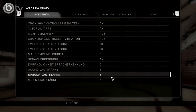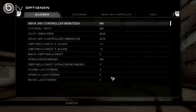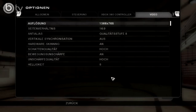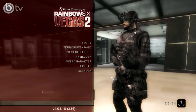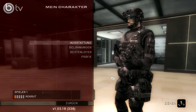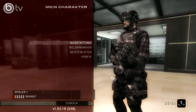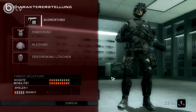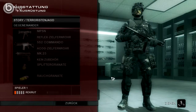Die Einstellungen sind soweit alle in Ordnung. Vorwärts bewegen – ja, das ist alles in Ordnung. Wunderbar, alles auf vollen Einstellungen. Wir spielen ja nicht einfach so drauf los, denn wir sollten uns eine Ausstattung zusammenstellen – eine Ausrüstung.